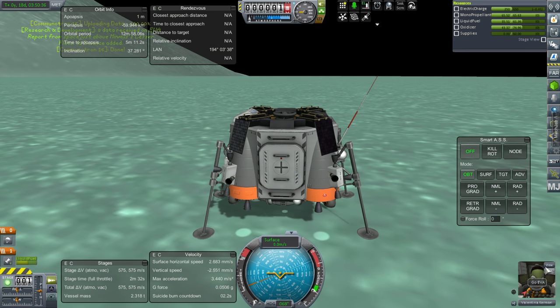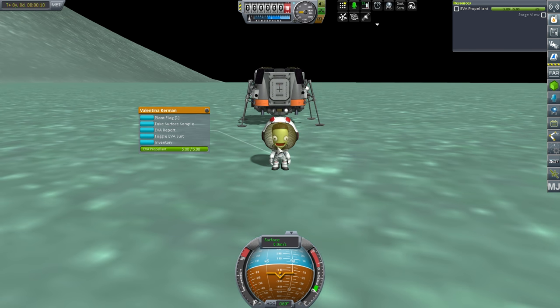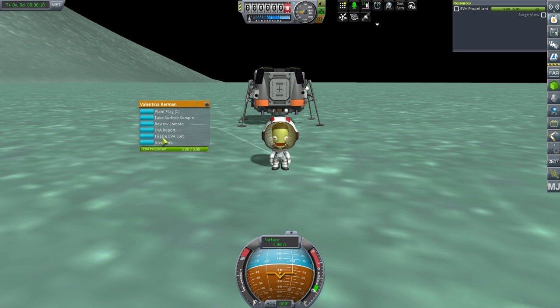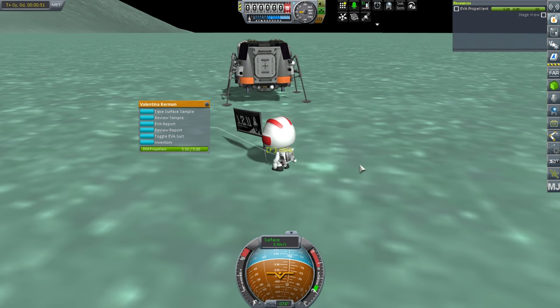Much science being gotten, of course. Good old Minmus. Now finally, it is time. Not much of a drop for Valentina here. Take surface sample — recovery 150 science. We'll just keep that. EVA report — we'll keep that for now. Plant a flag. Valiant at the lesser flats. There will be much science. Couldn't think of anything better to say.